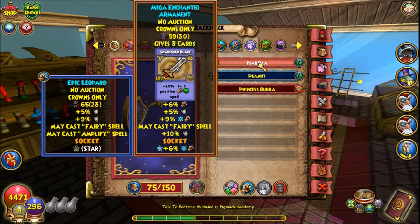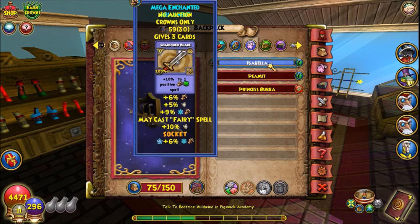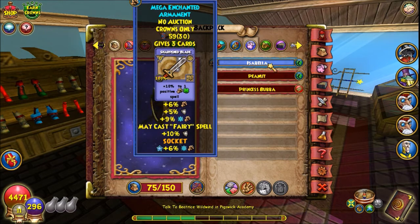I got so lucky — just two hatches and I got a very good pet in my opinion: Triple Damage and Double Resist. So there are two sides to this: you can either end up like my Death and take ten hatches — that's almost 600,000 coins — or you can be like my Ice, get super lucky, and get the perfect pet in two hatches.